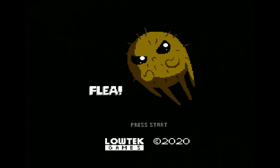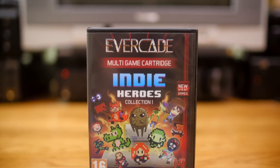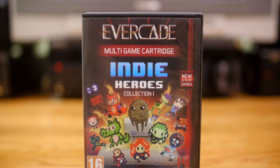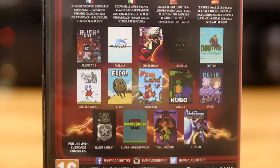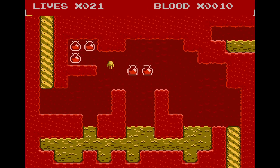This is Flea for the Sega Dreamcast from Low Tech Games, released in 2020. It's also on the NES — which is what it was developed for — as well as Steam, itch.io, and the Evercade. I first played it on the Evercade on the Indie Heroes cartridge. You're Henry the Hyperactive Flea, and your job is to travel inside different animals and collect blood. Fortunately, all the blood is conveniently stored inside individual vials for you to collect.